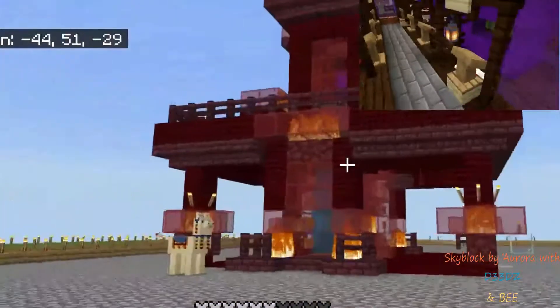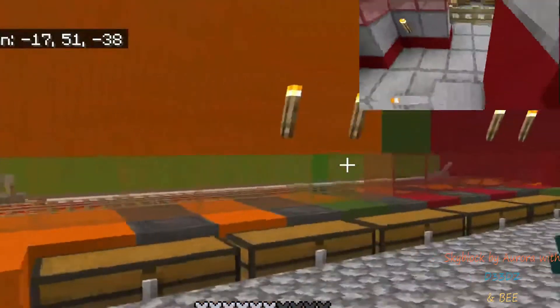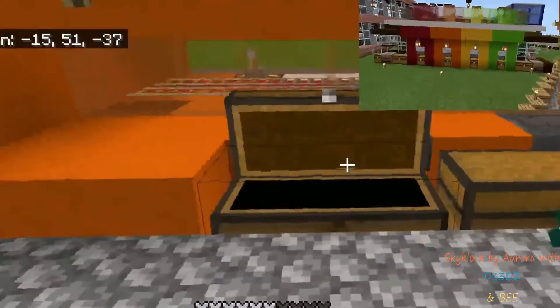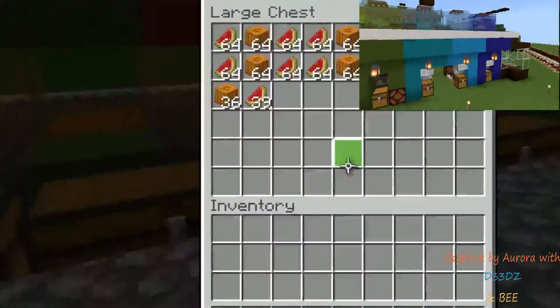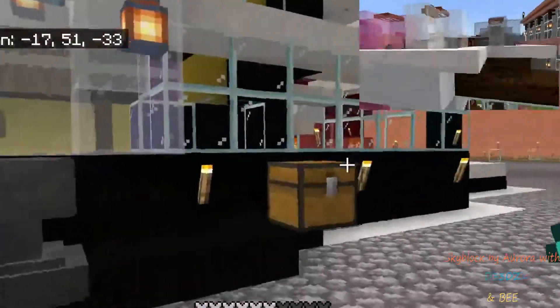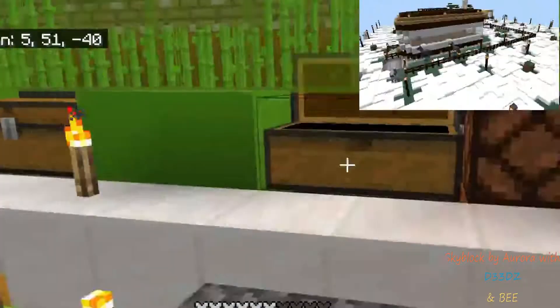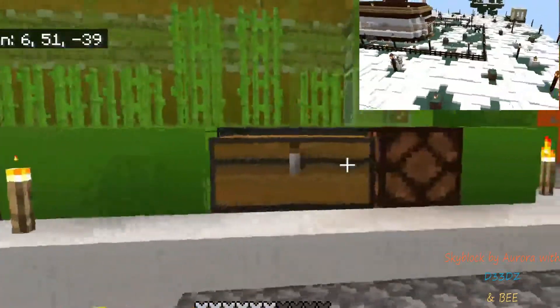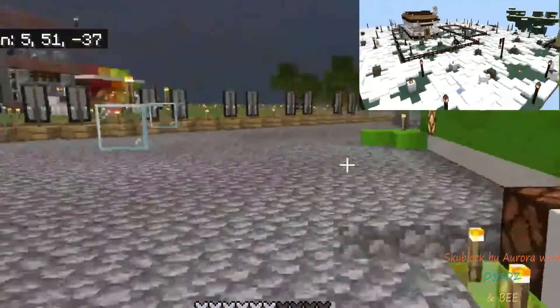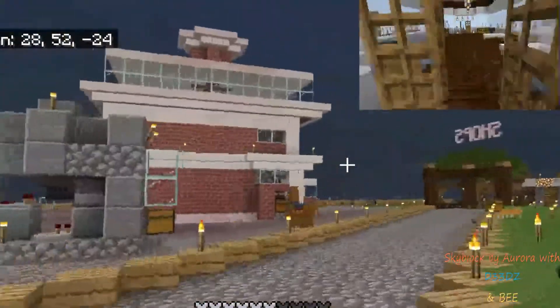We've already found the location. We're going to go to that portal today, and Deeds is going to be working on the breeder itself. On the other side of that portal, I'm going to be building our sort of vending machine that we spoke about in the last episode, where we can store the villagers until we're ready to ship them off to locations where we need them — like trading halls, an iron farm, and lots more.